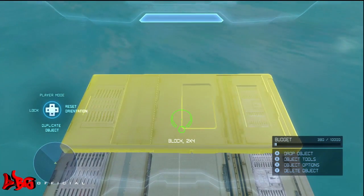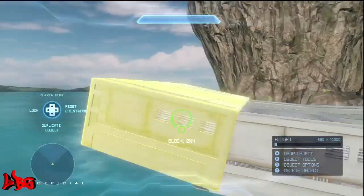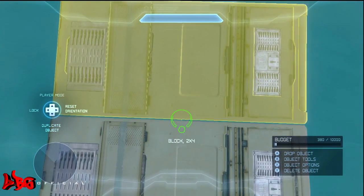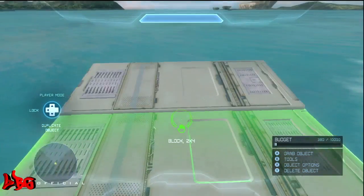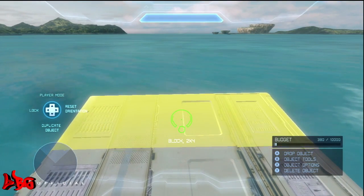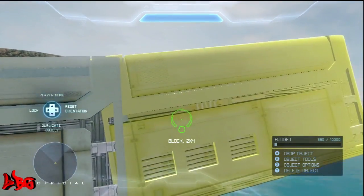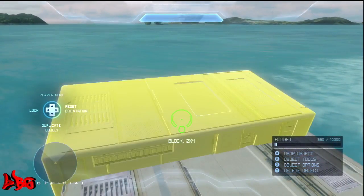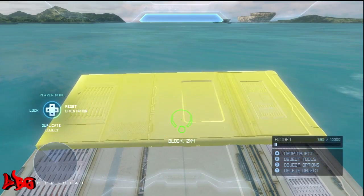We'll go ahead and make another block here. You don't have to do this with 2x4 blocks — this is just what I'm using. I'll use all the 2x4s first and then move on to another object in future tutorials. Just like in the hill tutorial, you don't want to make the track go up too fast because it gets really bumpy, especially when making a bank turn — unless you're going for a drift turn, you don't want it extremely steep.